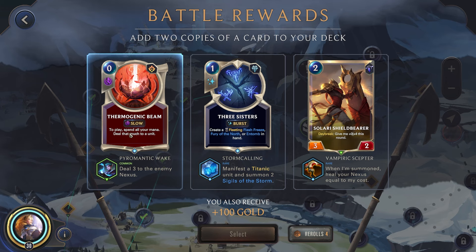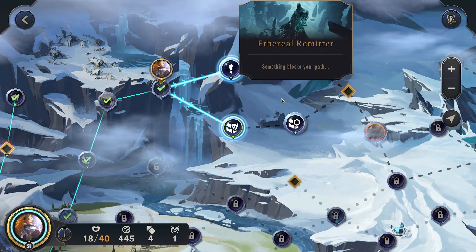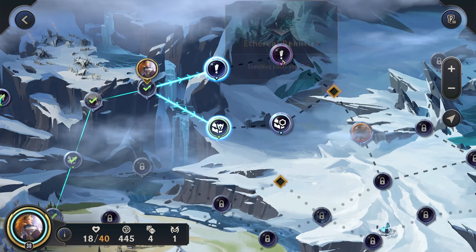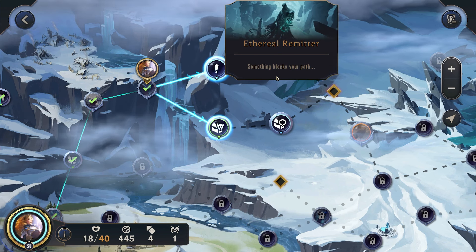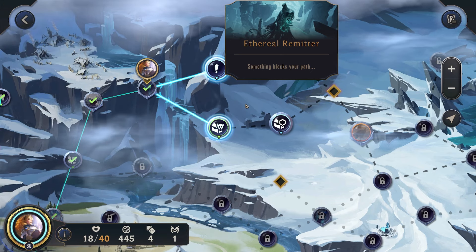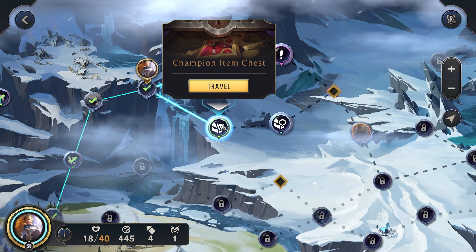Thermo Beam — that is interesting because we could just use this, spend all of our mana, and then immediately get it all back. So that could be pretty good for us. This is a little rough — we could go down and get a Champion and item chest, or we could try to go up for our Ethereal Emitter. I don't think we'd actually want the Spell Shield one because our stuns are being pretty great. Everything costing two less could be decent, but I think I'm actually going to go for the bottom route.